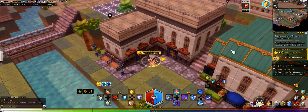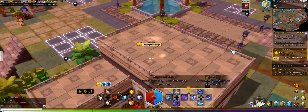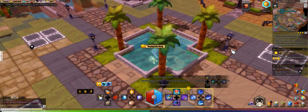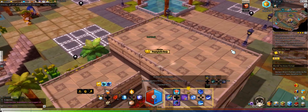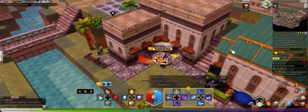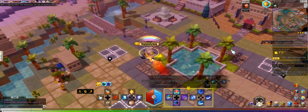Next chest, come over here, break this out, follow the path, there will be a chest right in there — dirt chest.